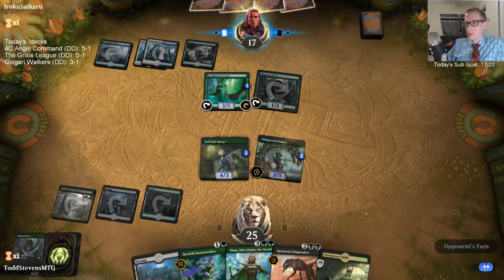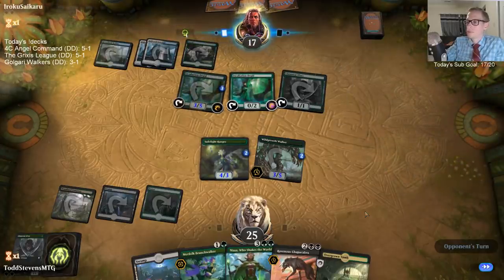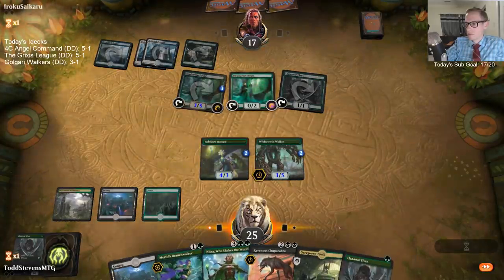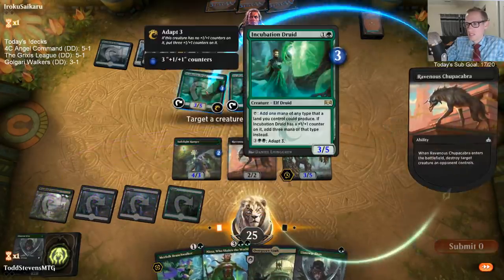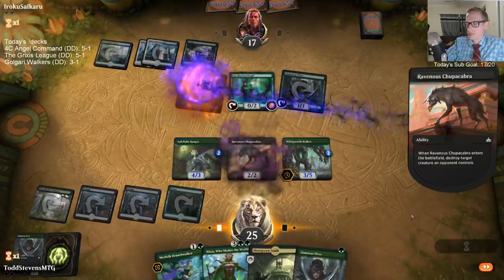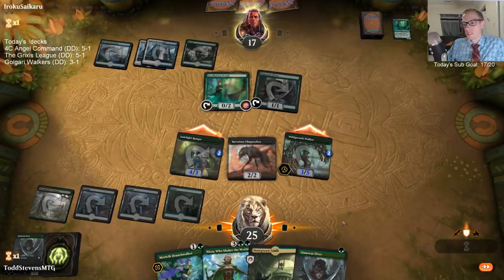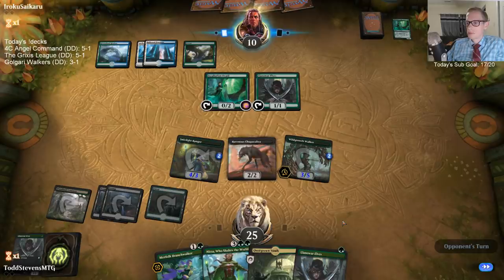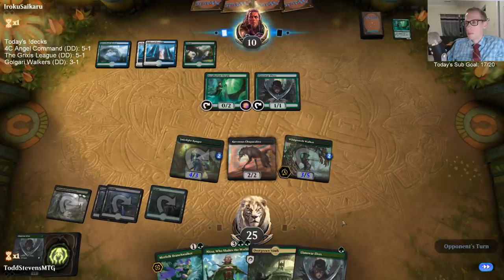Looks like we're Chupacabra-ing that Incubation Druid this turn — not letting them have all that mana. Another Llanowar Elf. Three elves in a row — that can't be very good odds.